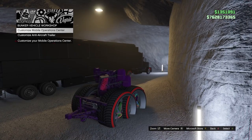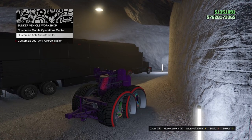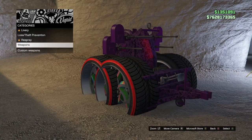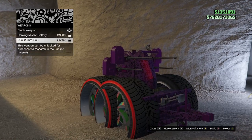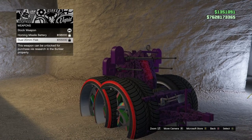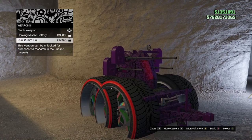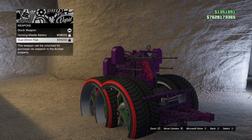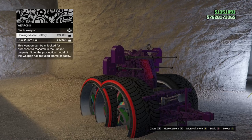Make your way to the menu where it says Customize Anti-Aircraft Trailer or Customize MOC (Mobile Operation Center). Go into the Anti-Aircraft Trailer and go down to Weapons. You are not going to select any of the weapons, but you are going to scroll through that list of weapons for about 10 to 15 seconds. Then back out of that menu.